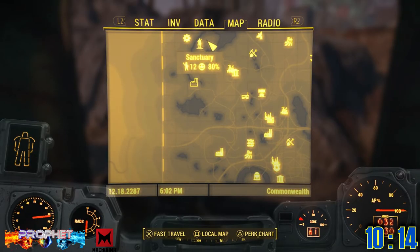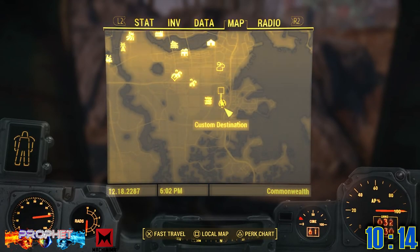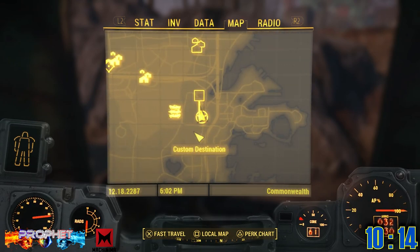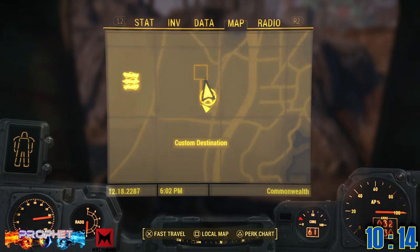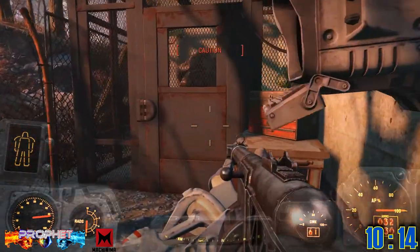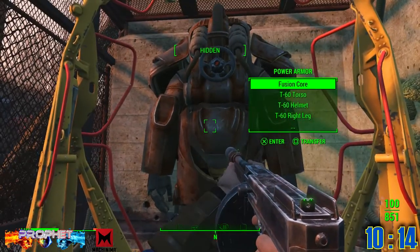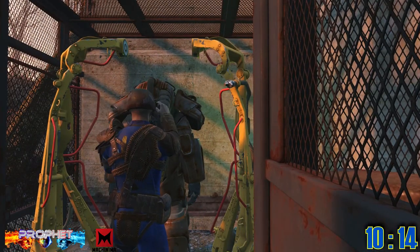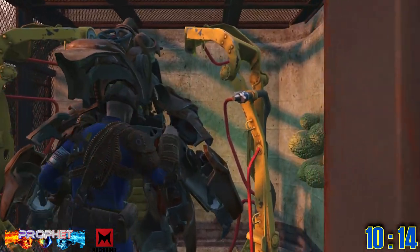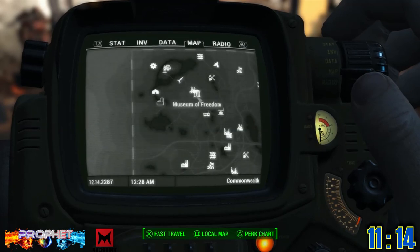This is where things start getting really hard and enemies get tough. Power armor number ten can be found at South Boston Military Checkpoint — it's directly behind the building in a cage with an Expert computer terminal. If you don't have your hacking skills up to Expert, don't even try this one. As you travel south, things keep getting harder, so have your gear and Science up.